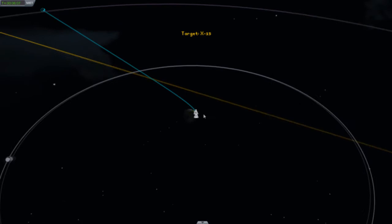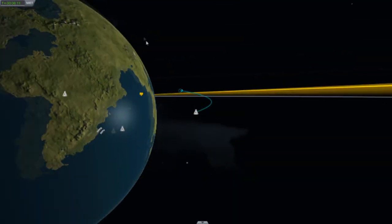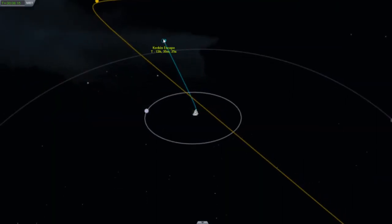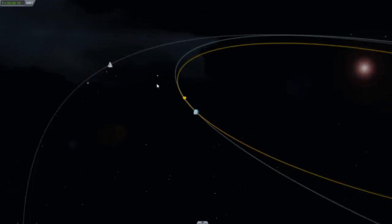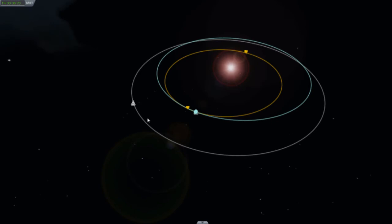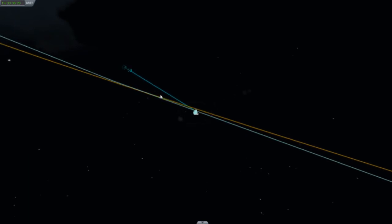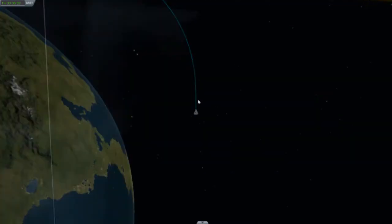Alright guys, let's see where we are at. We are leaving Earth, or Kerbin, forever. Now when we get to this point, we will be going around the sun. As you can see here, this is another X-15 that I tested out. This actually went to the sun as well. For some reason I can never go around Kerbin successfully.